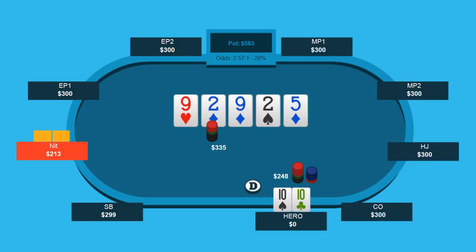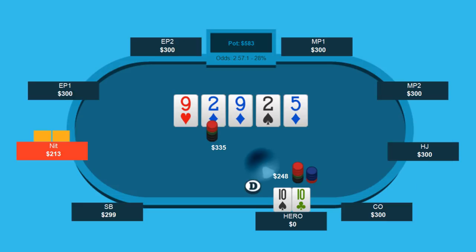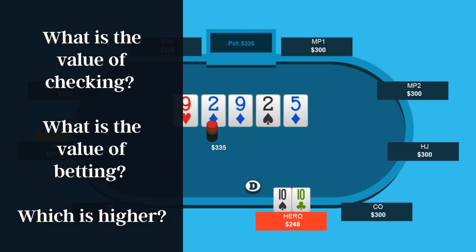What I want to do is start by looking at the math really quickly — show you what goes into this spot and how to quickly visualize it. That way, when you find yourself in a similar situation in real time, you have a starting point and can say, okay, this probably looks good, or maybe I'll just check behind and cut the bluff. To help proof this math and make sure I do it correctly this time, I did create a very quick and easy tool — totally free, I'll leave a link in the description. On the left we have the value of betting, on the right the value of checking.